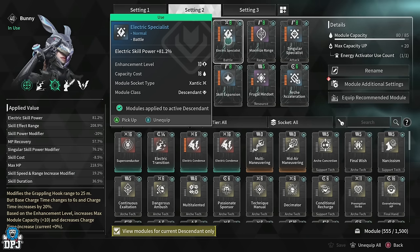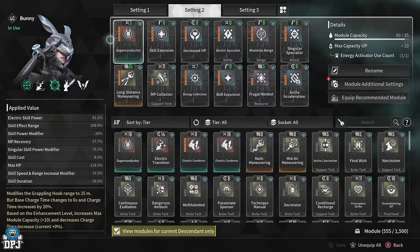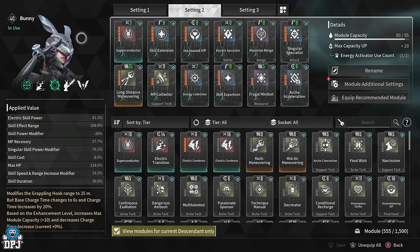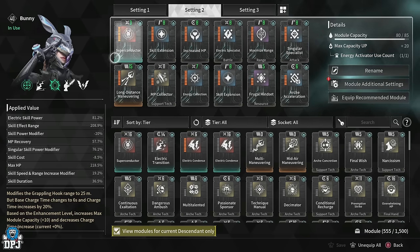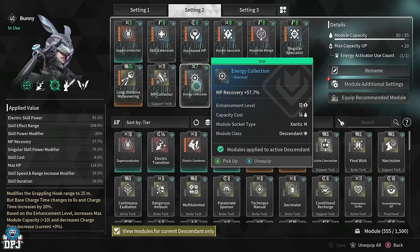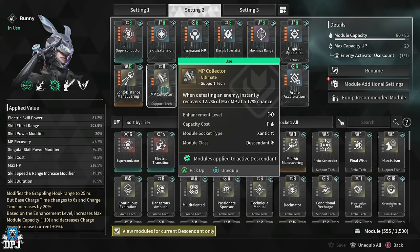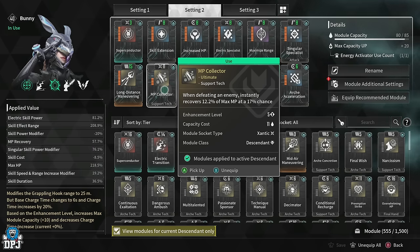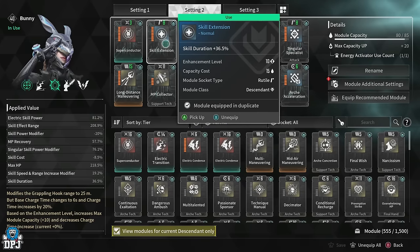Don't forget, Bunny's double jump — when you hit the ground you give out that wave of electricity — is also affected here and can be quite brutal, so keep that in mind. We then built into cooldowns and making these skills last as long as possible. We use Energy Collection, which gives NP recovery of plus 57.7%. We then use NP Collector: when defeating an enemy, it instantly recovers 12.2% of maximum NP at a 17% chance. If you wanted to swap this out for HP Collector, that's a good swap. We also use Skill Extension for skill duration plus 36.5%.